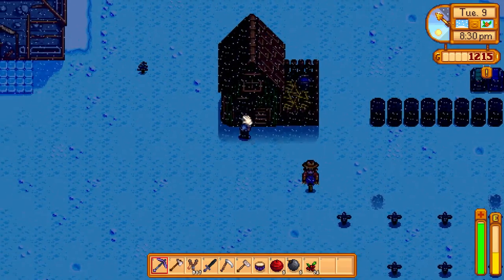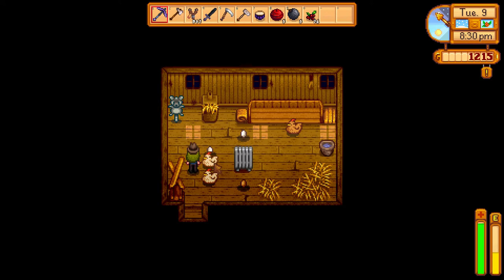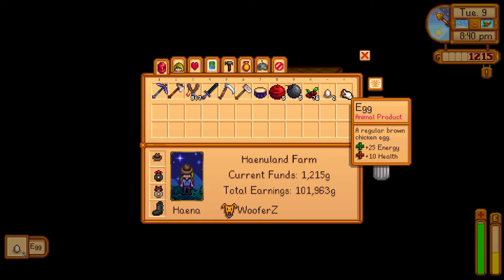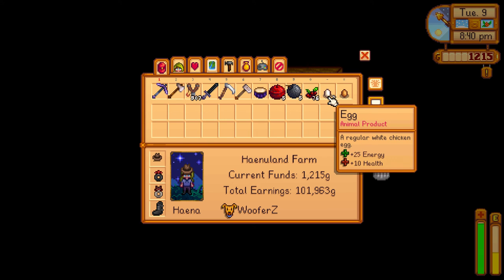To get eggs from your chicken, you need to wait for them to poop them on the ground. Then you come and right-click the eggs and you get the eggs. Bloop bloop bloop, and you get many eggs. It's an animal brother because it comes out of the animals, or some of them that they make it.